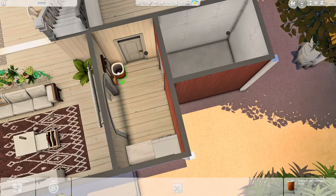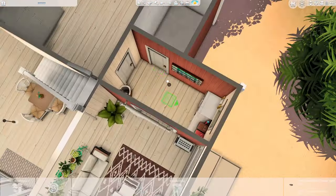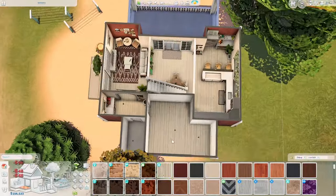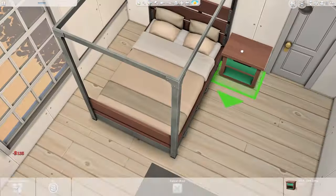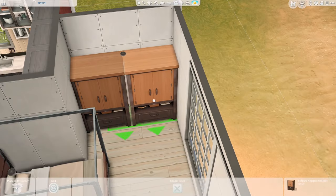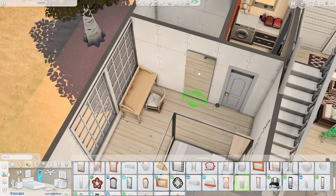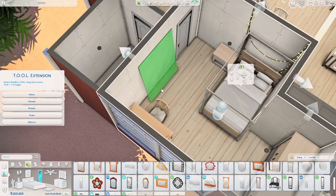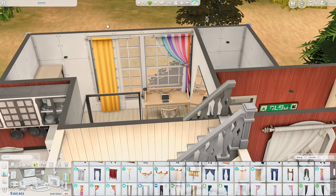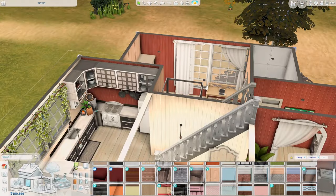That door over there is functional — I play-tested it and was so afraid it wouldn't work, but in the end it functioned normally. Since I used the Laundry Day pack, I thought it'd be nice to have a washing machine. I didn't want to do a washing tub. We also have two clotheslines on the outside, which I think is nice — one isn't enough when you have more than four Sims in a household.